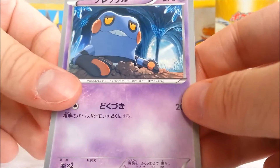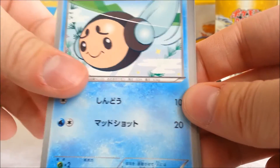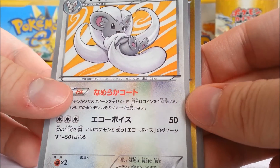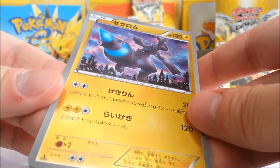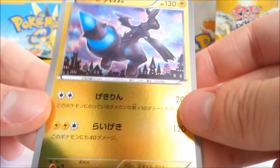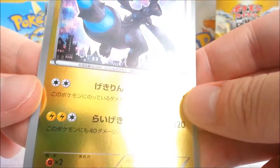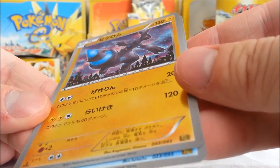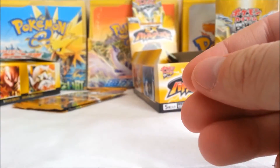Alright, we got Croagunk — finally, haven't seen him yet in those two boxes. Timburr. Haven't seen this one yet either. Cinccino. Whoa — that's awesome. Reverse Zekrom, really cool. And Gyarados. Two more packs left.